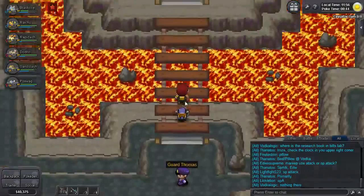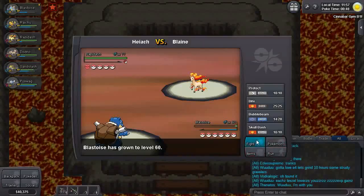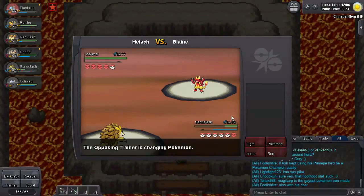But then finally, after all those trainers, it's time to fight Blaine himself. He'll kick things off with an Arcanine, then switch to a Rapidash. His third Pokemon will be a Charizard — don't forget you can use Electric or Ice on him. Then he'll bring out a Ninetales, and finally a Magmar, which is pure Fire-type.